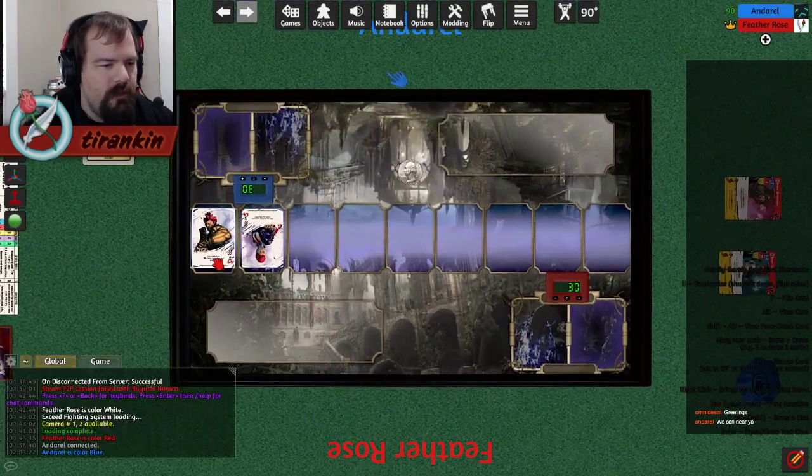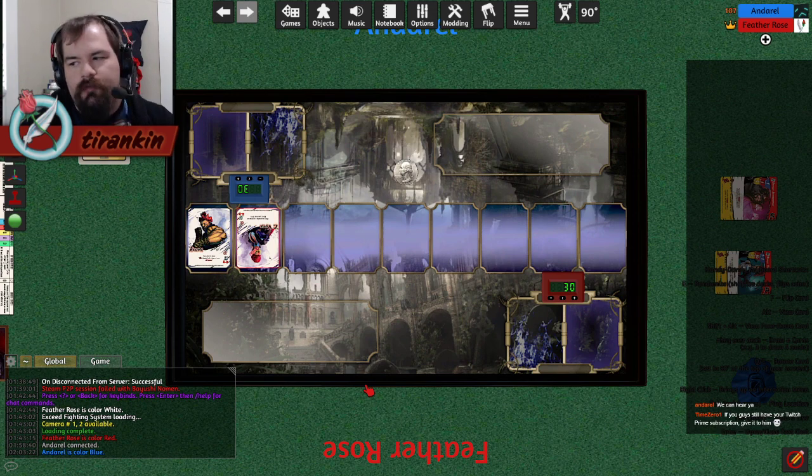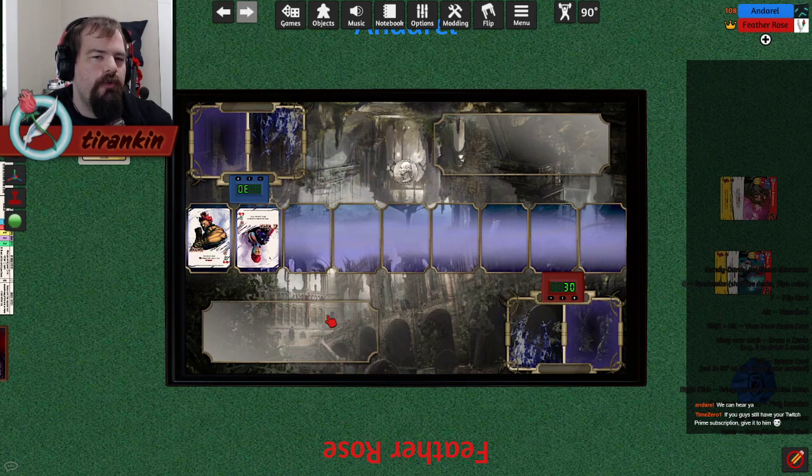If I'm standing here as Akuma, and you're standing over there as C-Viper, we're at range 1. If I initiate a strike, how do I know that I'm going to be faster than you? Or what makes me suspect that I might be faster than you? Or how can I be sure I'll be slower than you?